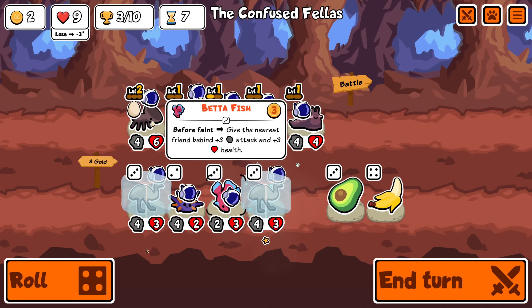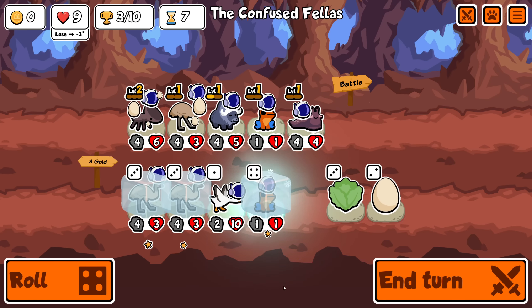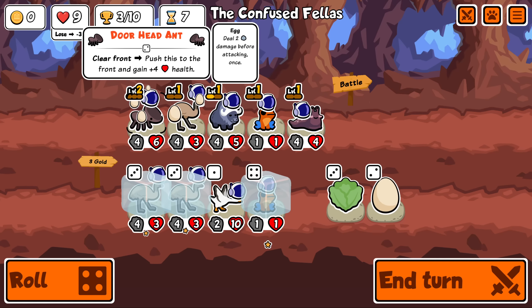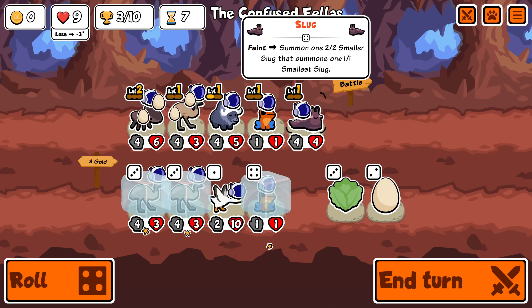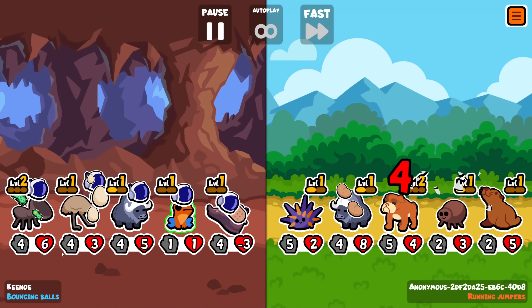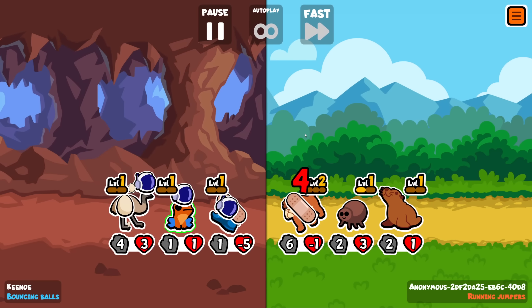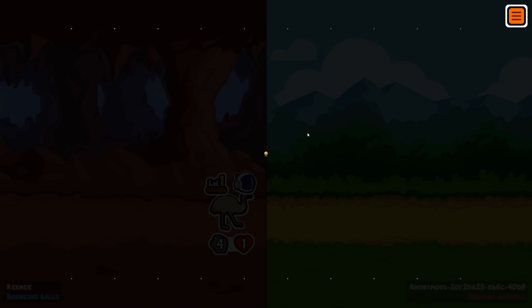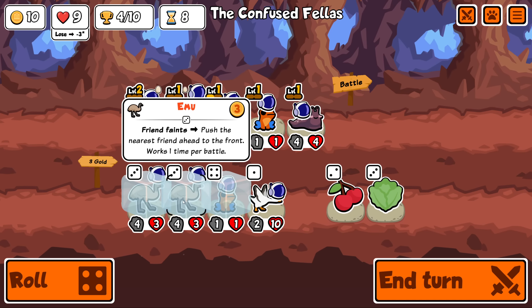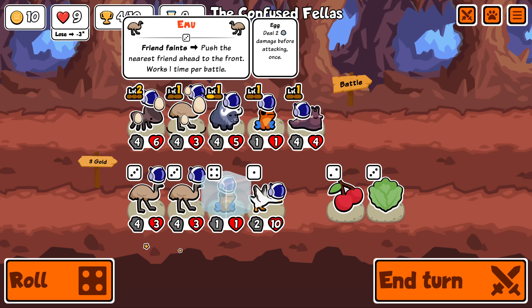Before faint give the nearest friend behind plus three plus three. I'm not seeing the synergy with this team - maybe I'm just blind. Let's go for a dart frog build. Right now this is going to die like three times - that's like 12 damage - and then the doorhead ant jumps to the front. We get it fifth, so that's a lot of damage. You think emu might mess up the order? They're both four attacks - I don't know what would trigger first.